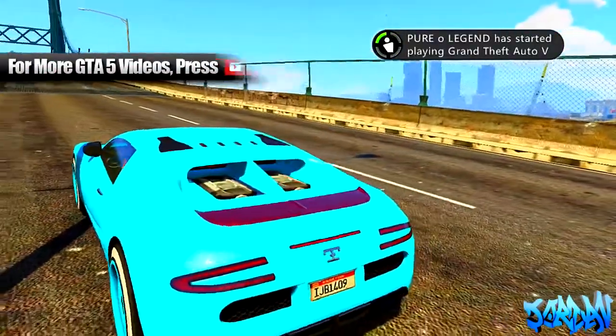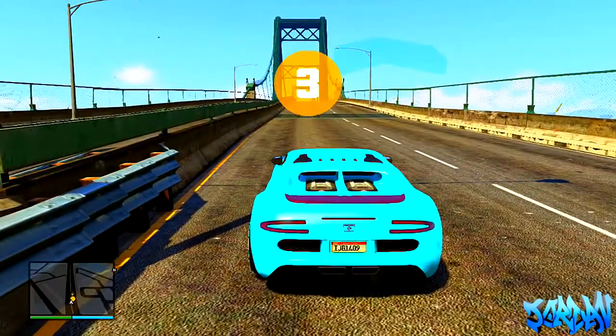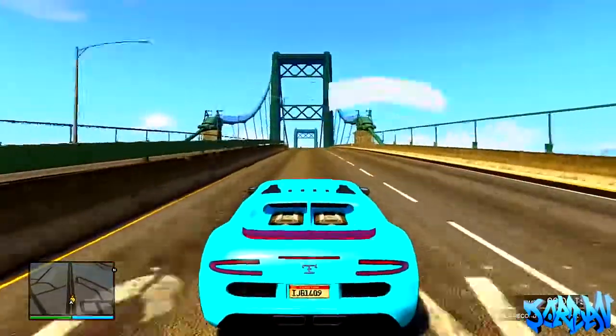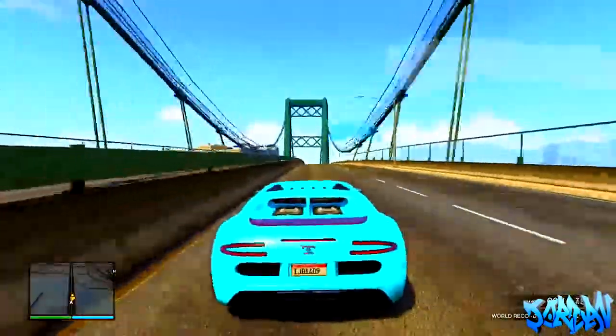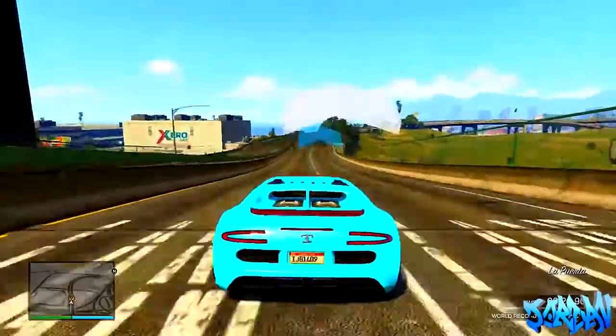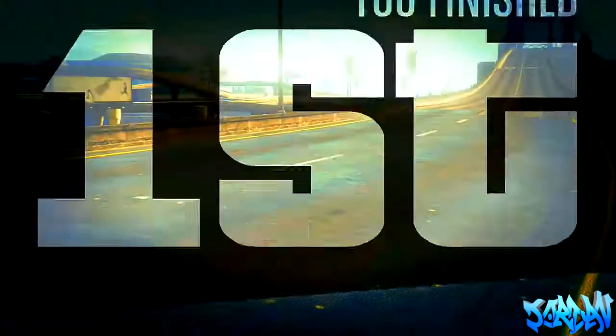Load it up, go solo, and choose any of your cars — your faster ones, preferably. I'm using my customised Adder; you can also use your Turismo or whatever car you want. Basically this race is just a straight line, so if you want, you can put an elastic band on the right trigger, or just pull the controller face down on something which will make the RT push in.